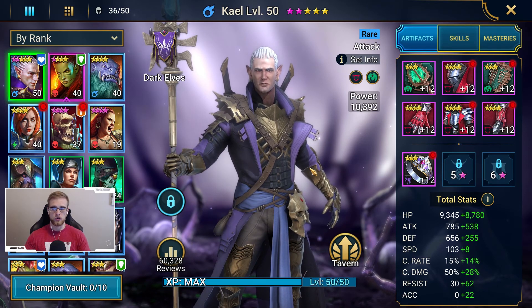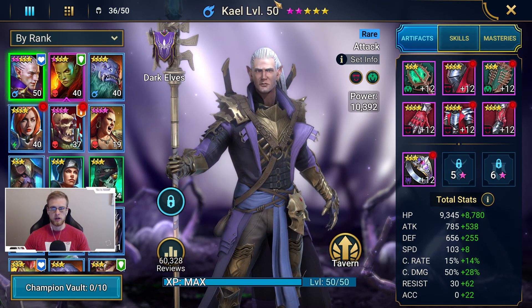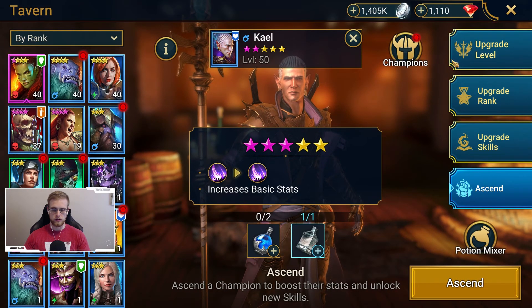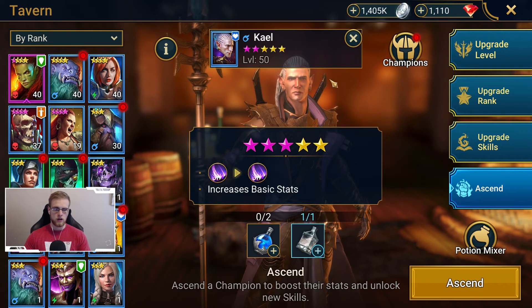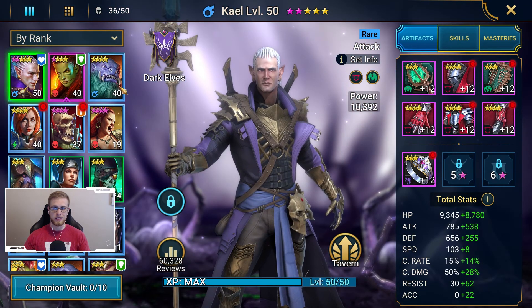As I mentioned, the three things that could be holding you back are: your character level, which is shown in the bottom right or up here; your character's ascension level, which is upgraded through this panel right here; or thirdly, your character's gear.